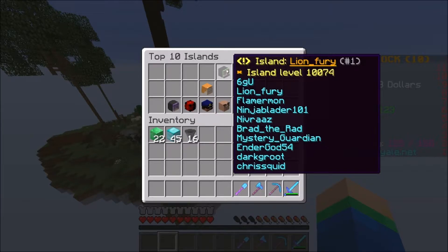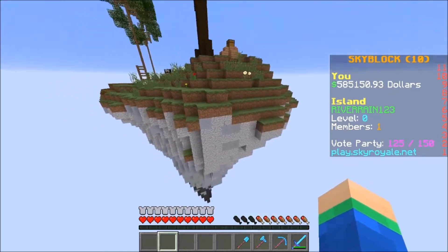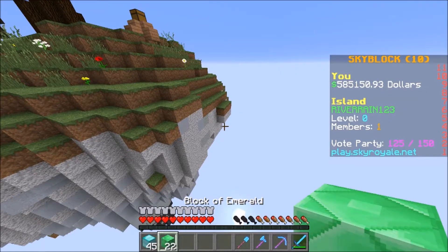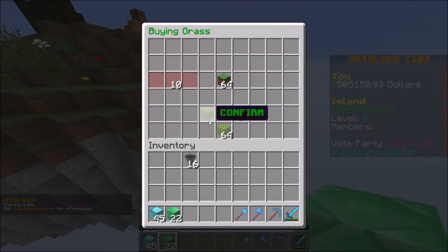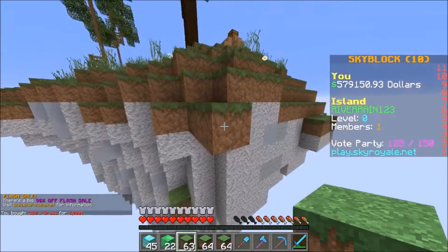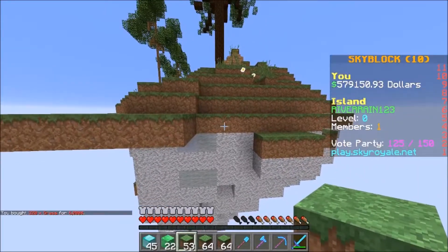Huge shout out to my friend Lion Furry - the island top is only 10,000 right now. Island top number one will actually receive 100 US dollars PayPal, or at least that's what the server said. I'm actually gonna do a bit of building over here so we can have a place to store our stuff. First off, I'm just gonna check slash shop and I think I'm going to buy a bit of blocks - just some grass for now, like maybe five stacks. I'm pretty much just going to build a bit more onto this island and make it look a bit better. I'll do a time-lapse right now.